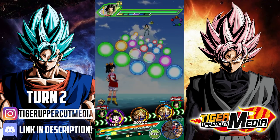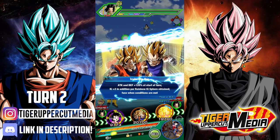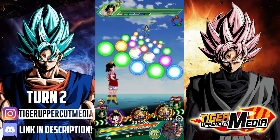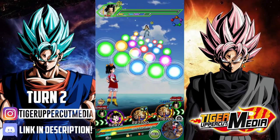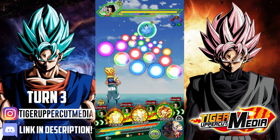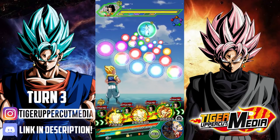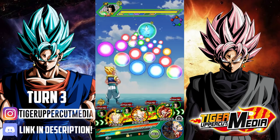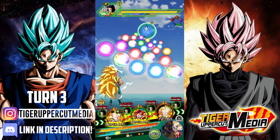Now for this second rotation, what I do doesn't really matter too much as long as I keep at least one of the LR Gogetas in rotation. This is so that when Int Gogeta returns in two turns, this LR Gogeta I kept in rotation will also return and I can link them up at that point. Now we're on the third turn, and as promised, Super Saiyan 4 Gogeta and Super Saiyan 3 Gotenks have returned and are linked together. I just have to make sure to move Super Saiyan Gotenks into the floater slot so that the pair can stay in the main rotation.